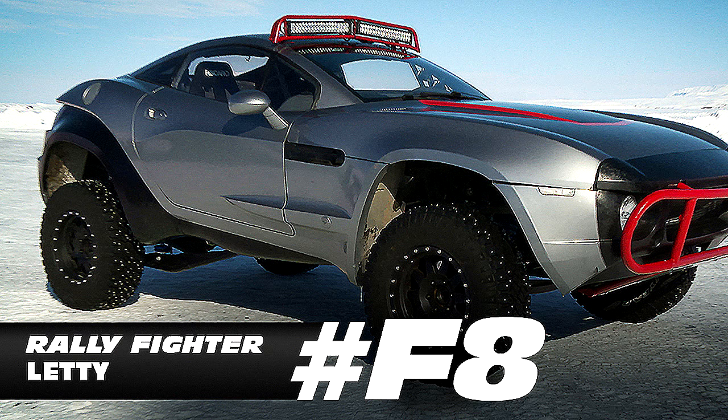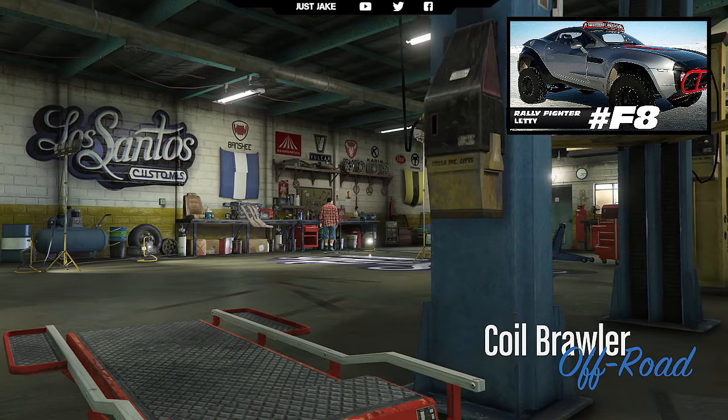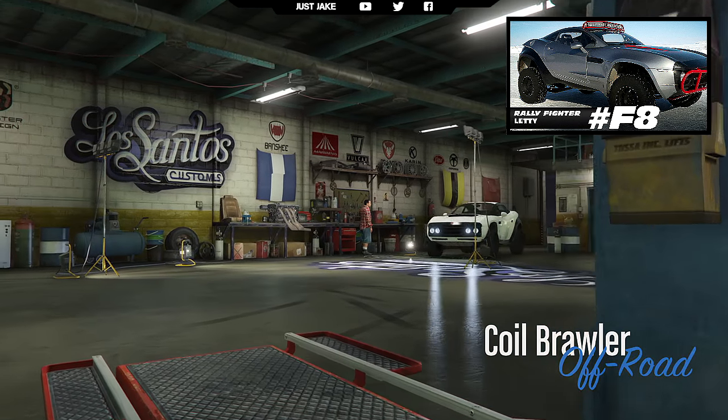What's up YouTube, it's Jake and welcome back to my channel for another GTA Online video. Today I'm gonna be creating the Fast and the Furious 8 rally fighter. To create this build you need to go grab yourself a Coil Brawler, meet me in LS Customs and I'll show you how to do the rest. The Coil Brawler is in the off-road category.